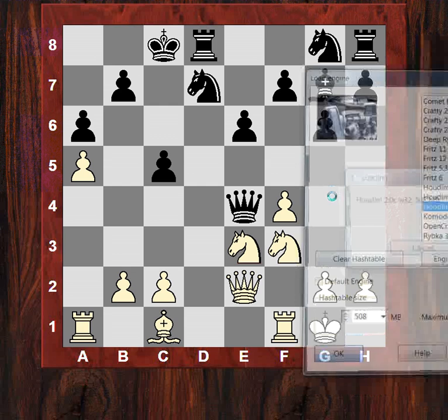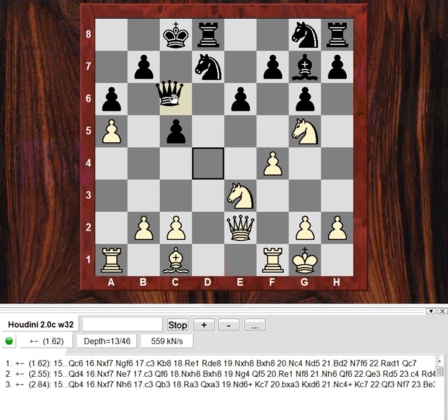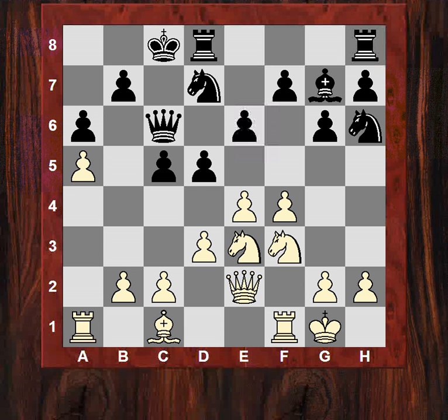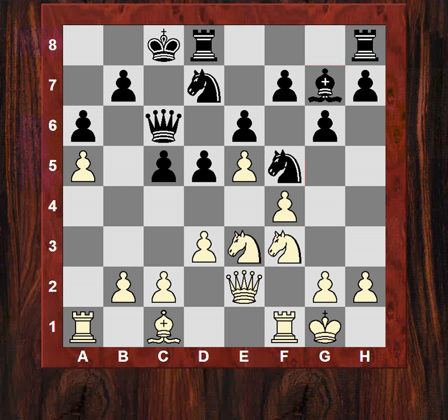Let's have a look: after d takes, d takes, if Queen takes e4 there's Ng5 - without engine checking - forking e4 and f7. In fact Ng5 and then taking on f7 is very pleasant for white, so that pawn is immune. Black plays Ngh6, wanting to grab the f5 square. After e5 it seems okay - locking out the bishop but giving black that f5 square, though e3 is guarding it for now. An interesting move: c4 from white, locking down c5.